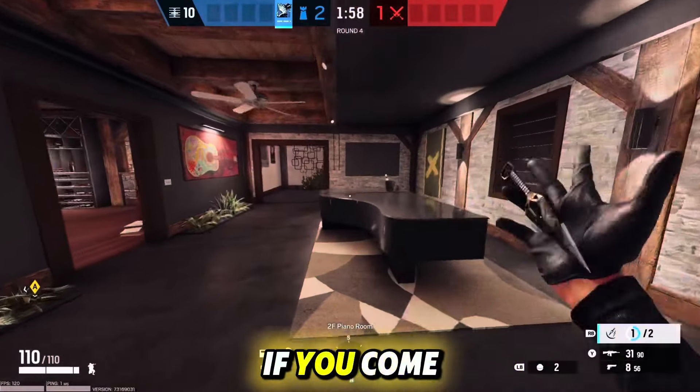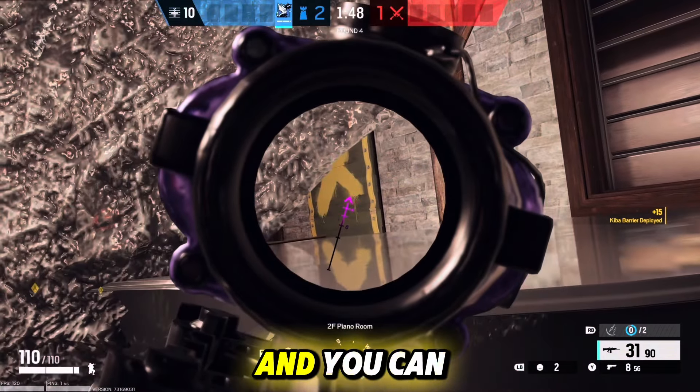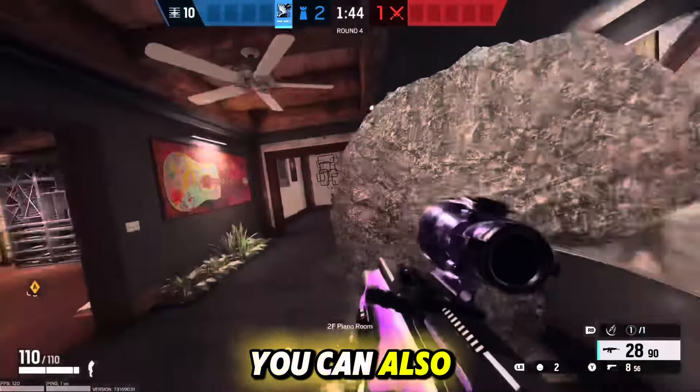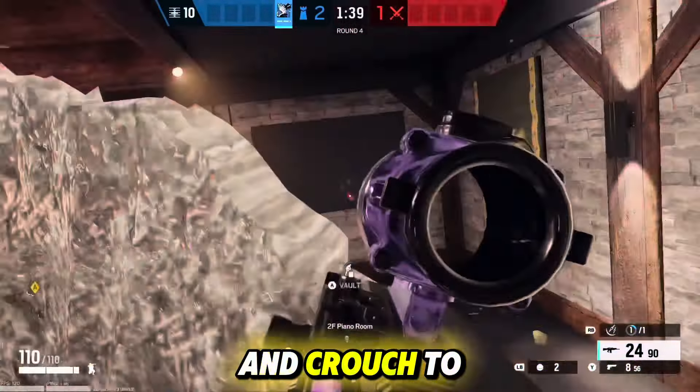Another barricade spot is if you come into piano room and throw one on the side of the piano. You will create this peek to the right and you can watch this window barricade. You can also peek up to the left to watch this doorway. You can also vault on top of the piano and crouch to hold more angles.